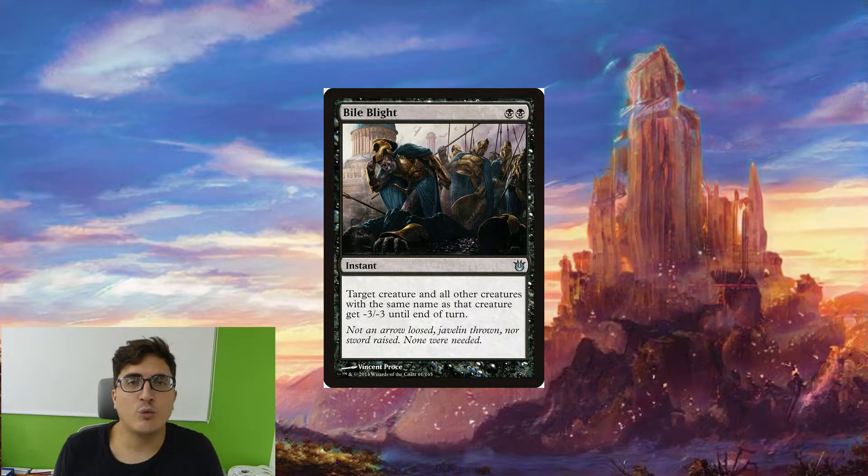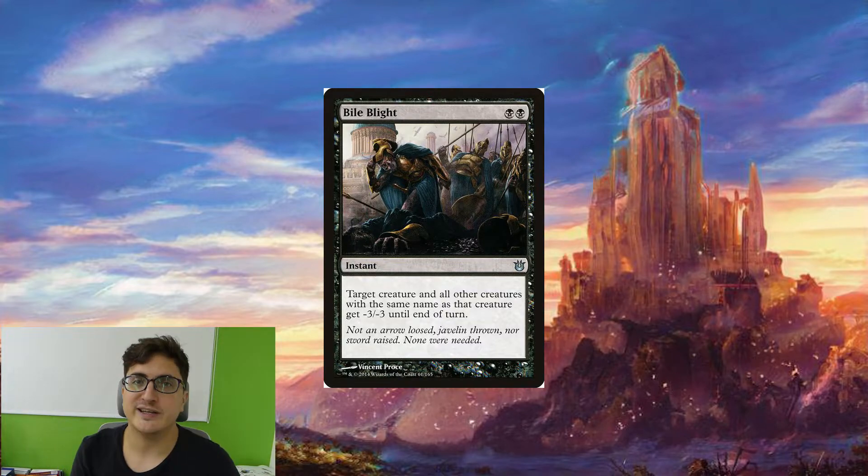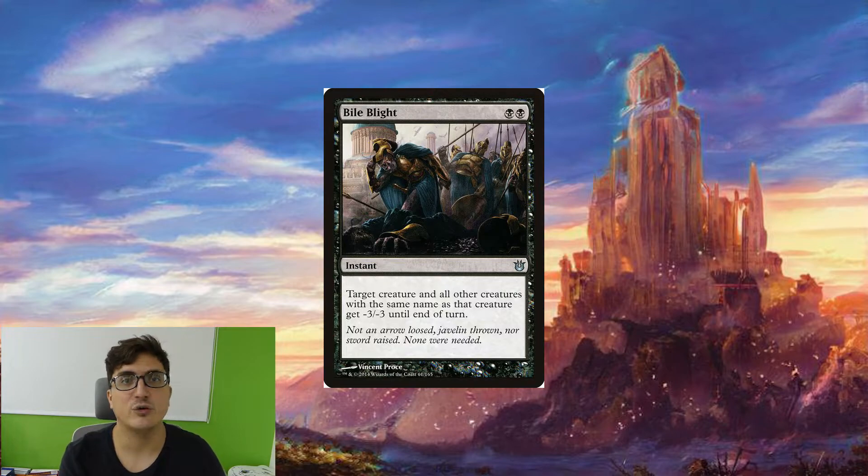We're starting with Bile Blight. This is our way to deal with token strategies. It's going to wipe the board of all tokens with the same name. Any commander that has a lot of those can be pretty vulnerable to this. We need something to deal with tokens because our deck is kind of weak against go-wide strategies. The deck is mostly kill spells and this is a fairly versatile one.